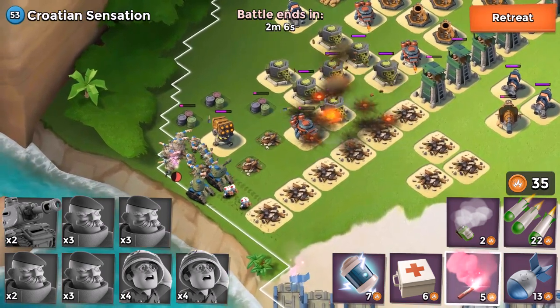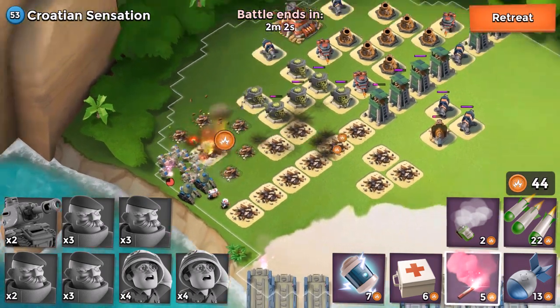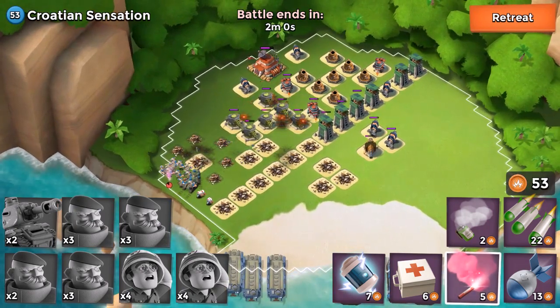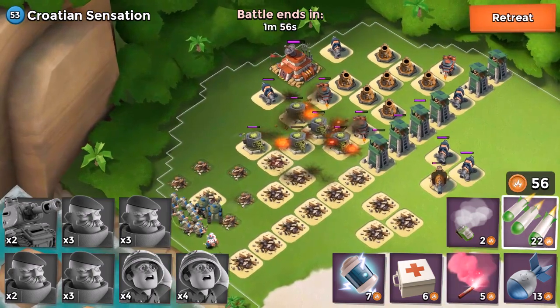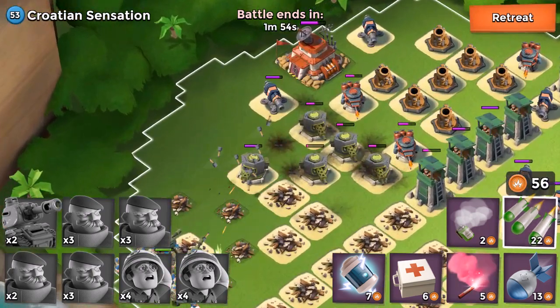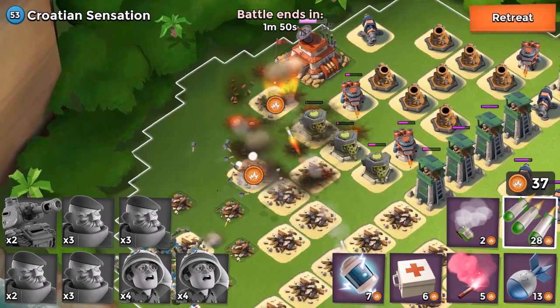From here it should just be complete devastation — there's nothing really that can touch me at this point and I can just walk right up to the base. I do have that last cannon there, and I'm going to take it out with gunboat energy because my tanks will get in range. Even though it's a small cannon and can't really hurt me, I'd rather not take the chance.